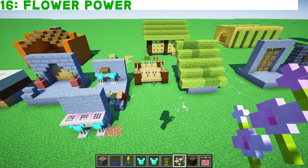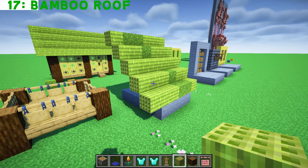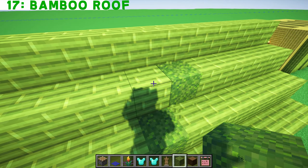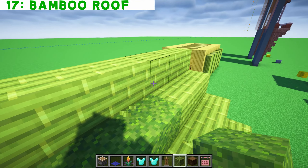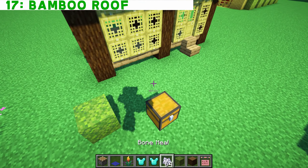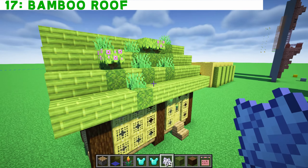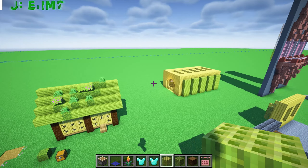This roof idea came from Pixel Riffs. Watching one of his streams, he said blocks of bamboo make for good roofing, especially if you start to add in some moss block as well. This is a very clever advanced building technique for a very organic roof. Pretty good — an overgrown roof. Very simple and pretty cheap as well.